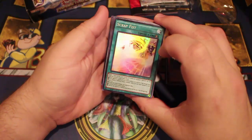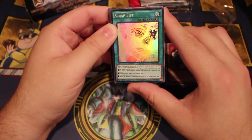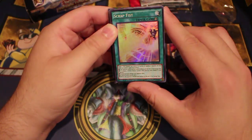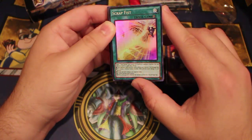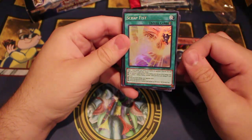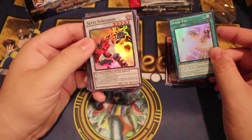Scrap Fist — a Scrap-named card that has nothing to do with Scraps. You can target a Junk Warrior: if this card battles an opponent's monster this turn, you apply one of the following effects — your opponent can't activate cards or effects until the end of the damage step; if it attacks a defense mode monster it gains trample; double any battle damage your opponent takes; it cannot be destroyed by battle and destroys the opponent's monster at the end of the damage step. Pretty good, but it's only specific to Junk Warrior.